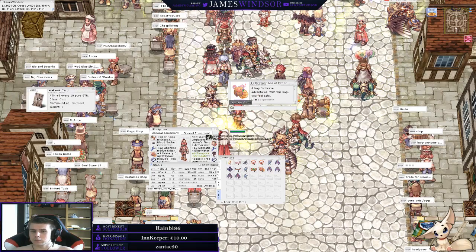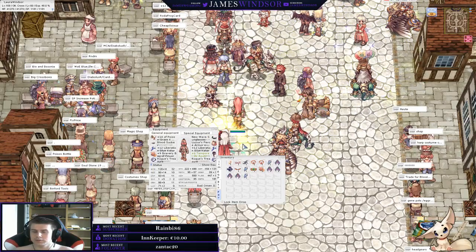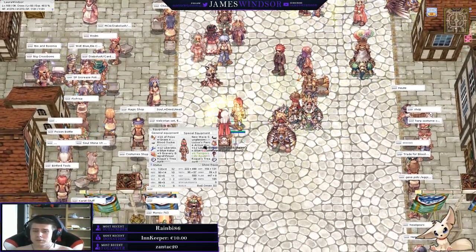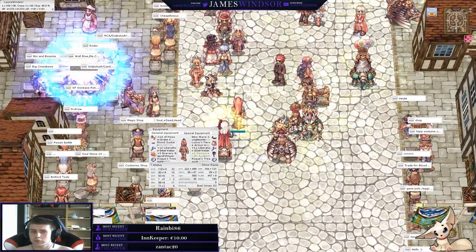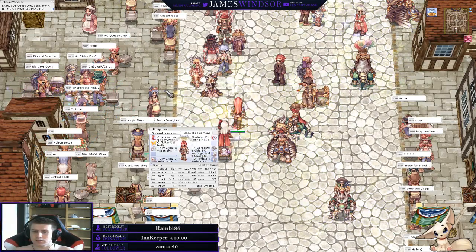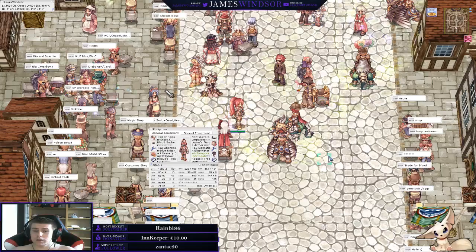In terms of armor I'm rolling a Bravery Bag of Power with Wak Wak — you can go with Raedric. Do not under any circumstances use a Deviling, because most things in there will cast spells and it's going to hurt a lot. Ideally bring a fire armor, a holy armor, and an unfrozen. In terms of shadows I'm using some basic physical shadows, nothing super extreme.